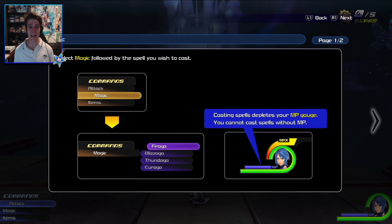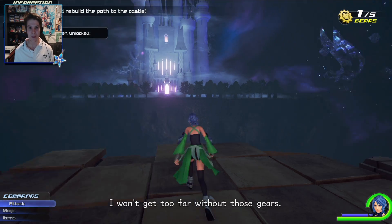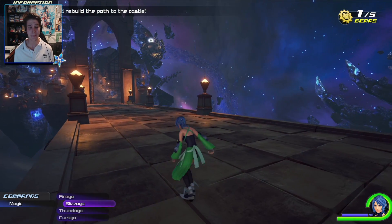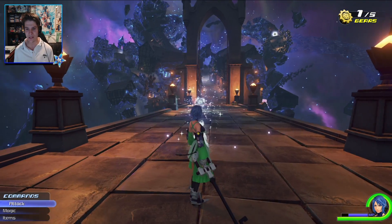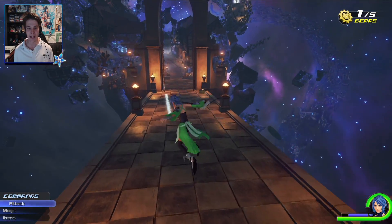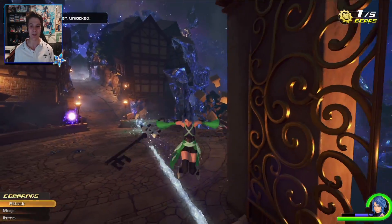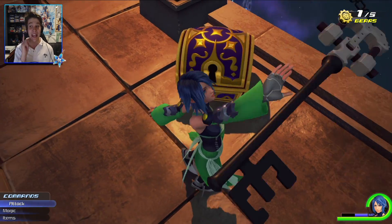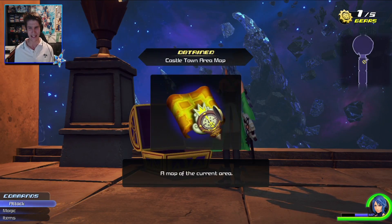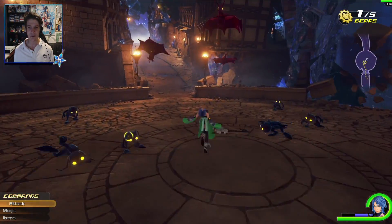Alright, so that means we've got some gears to find, and we've finally unlocked magic, which is absolutely fantastic. I feel like I'm going to be using Blizzaga a lot throughout this Let's Play, because I absolutely loved using it in the demo. The really cool thing about Blizzaga is that if we use it, we'll have this ice trail leading behind it. We've got to jump on it pretty fast. On top of that, it actually freezes enemies as well — pretty goddamn helpful. We also have a map, and it looks like they're using the same map icon.